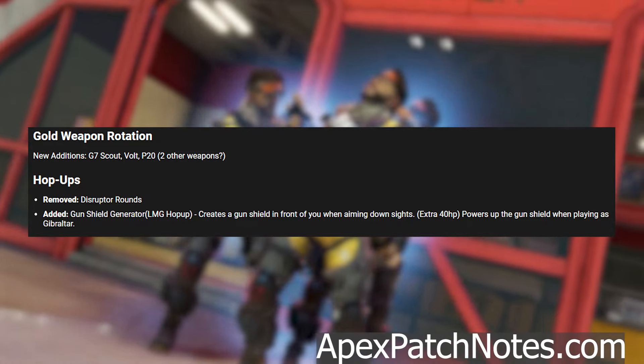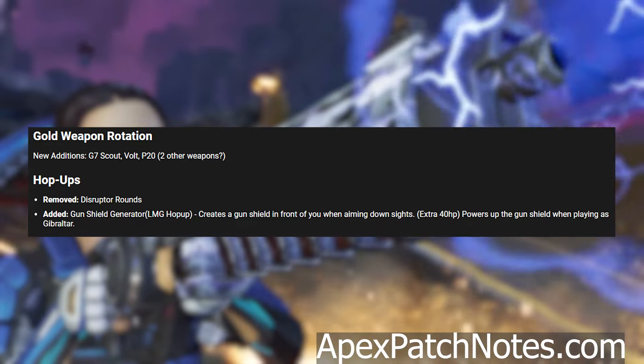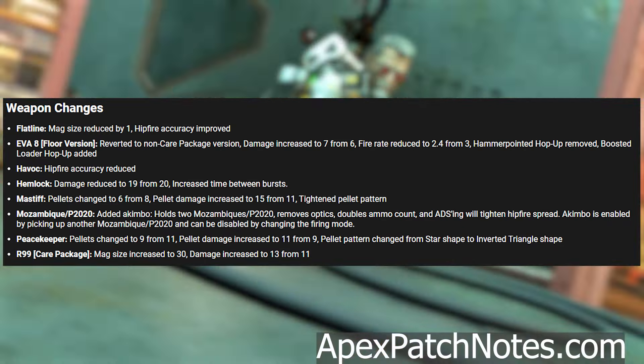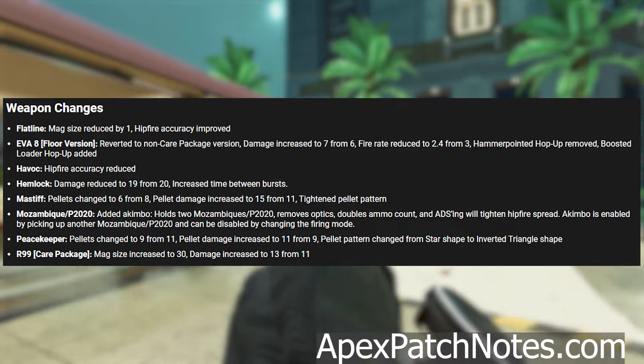The gun shield generator hop up creates a gun shield in front of you when aiming down sights. It gives you an extra 40 HP, powers up the gun shield when playing as Gibraltar.